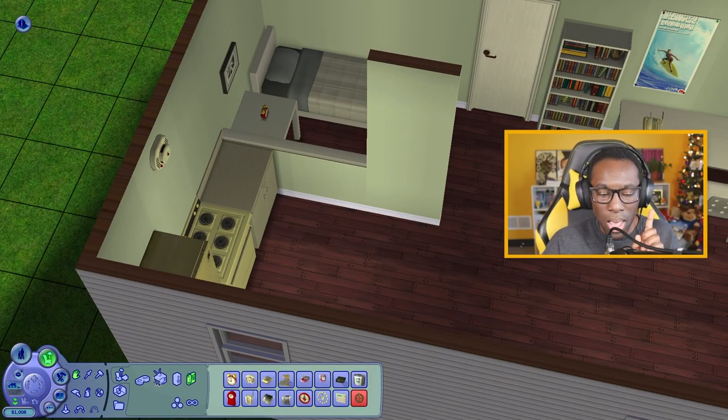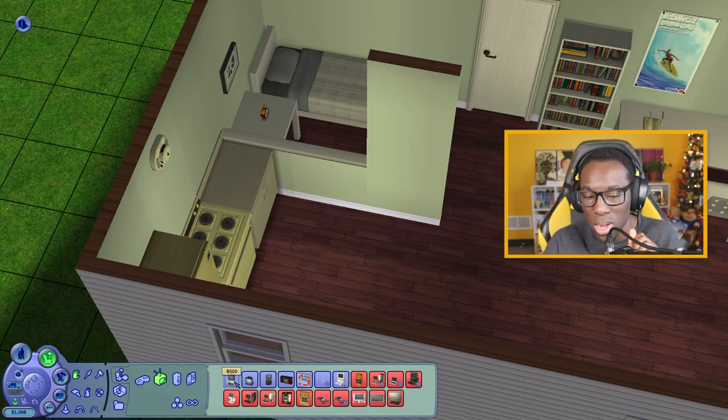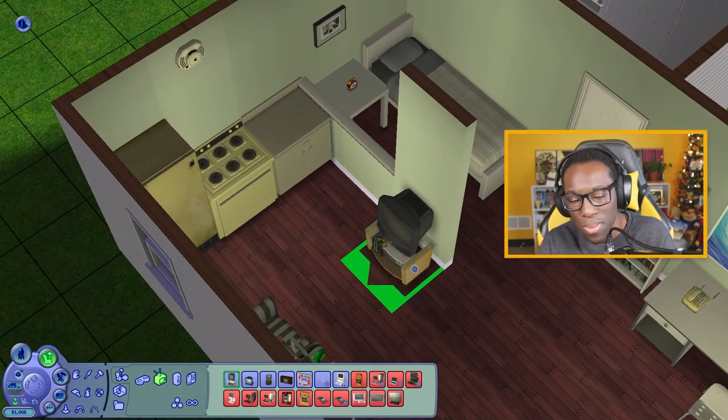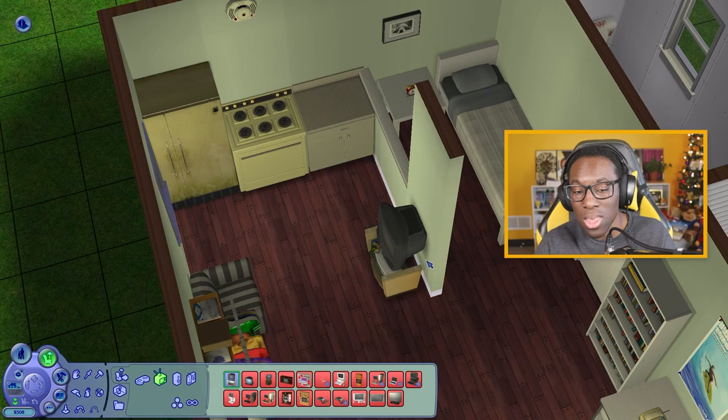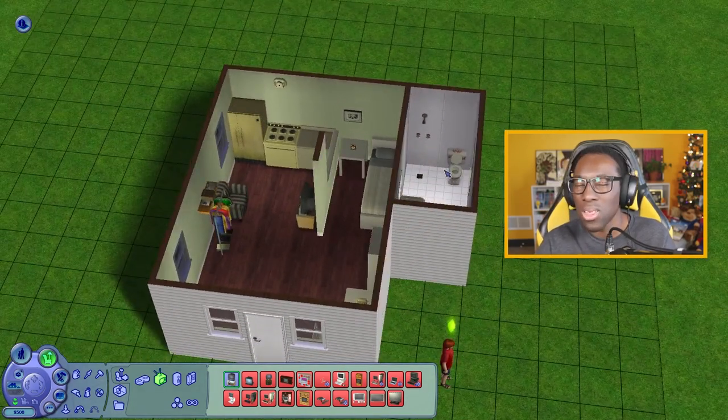We'll put our clothes back to where we had them before. I'm thinking we use a TV — there's one for 750 simoleons and one for 500. Let's just go with the 500 one. With 508 simoleons left after that, we'd have enough to fill in the rest of the bathroom and add some extra landscaping.